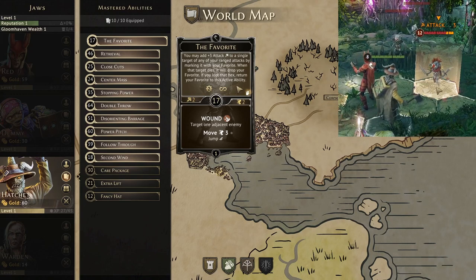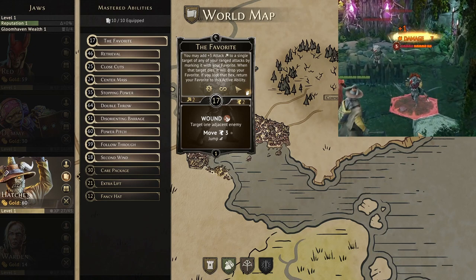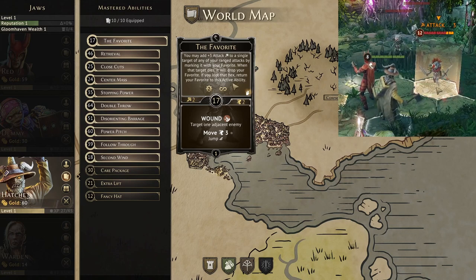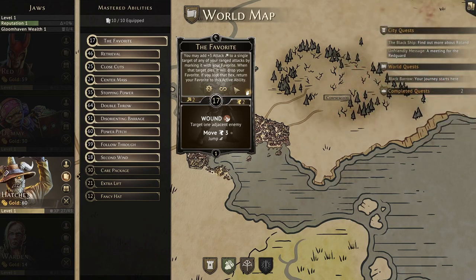Using the favorite means you will be constantly chasing your axe around, but careful consideration of enemy locations and movements can keep you from wasting too much time. The best situation is to always throw your axe forward and never attack enemies behind you or too far away from the main path through a scenario. Once you master it, not only will you be dealing high damage throughout a scenario, but you will also be the richest player from picking up all the loot that was on top of your axe.